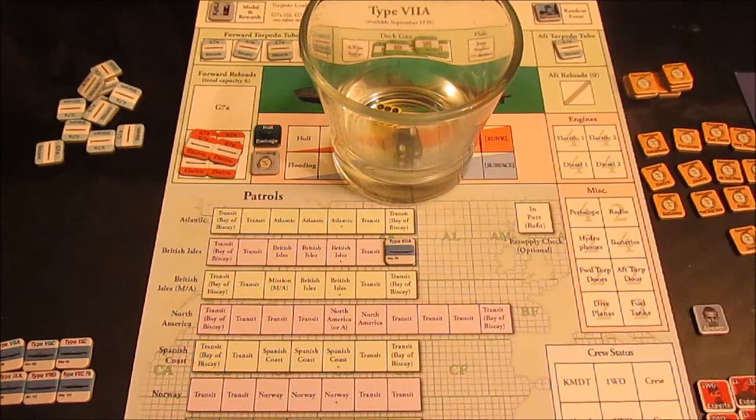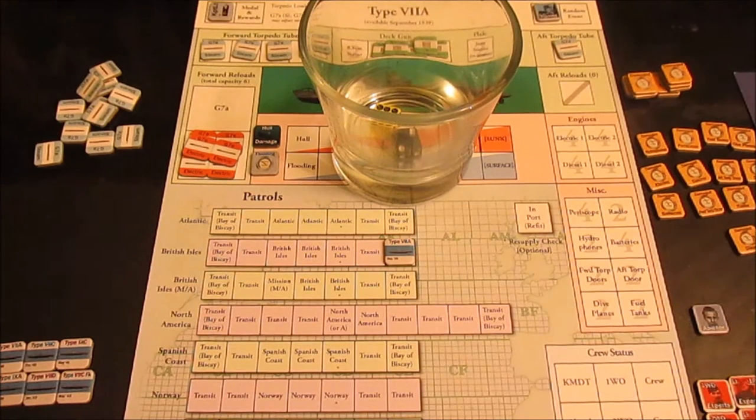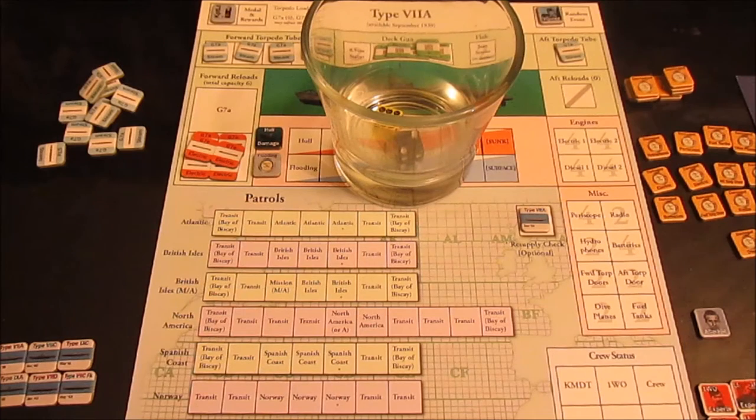The good thing is we do get the guys home for Christmas. They get to spend Christmas while the sub is being refitted, and I'm going to give them off until after New Year's, so we won't depart for the next patrol until January 1940. Something special about the Type 7A: all 7A's were withdrawn from service in December 1940, so we've still got a year before they pull us out of this sub - unless of course we get sunk.